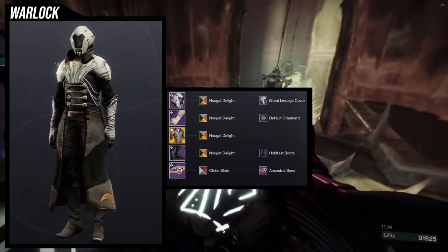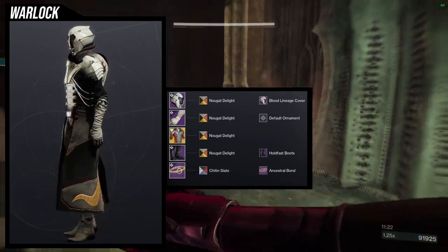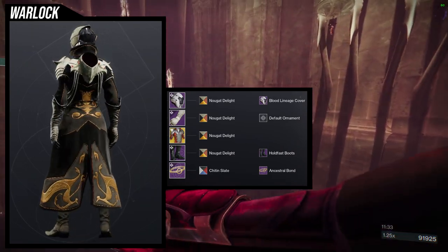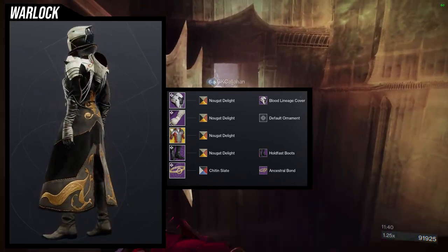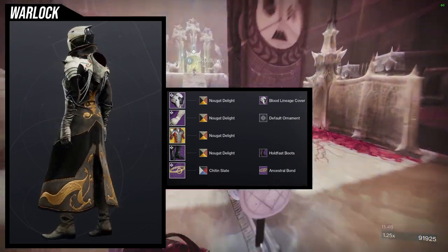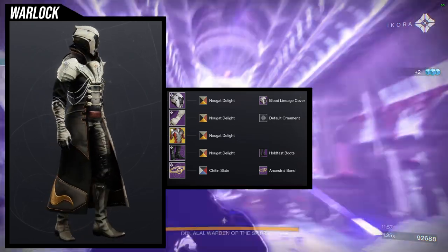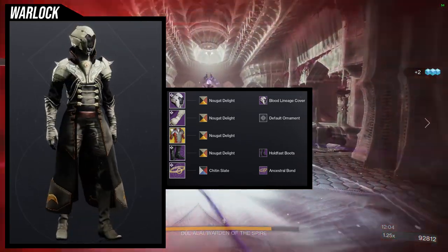For the boots, Hold Fast boots, and for the bond, Ancestral Bond with Chinenslate. The reason I'm using Nougat Delight is because I hate how Sanguine Alchemy takes shaders — it takes them really poorly. I initially wanted to use red for this set but a lot of red shaders did not take well to Sanguine Alchemy. So Nougat Delight works because the plate armor on the helmet looks almost exactly the same as the plate pieces on the Sanguine Alchemy. The arms also feel very vampiric in nature.